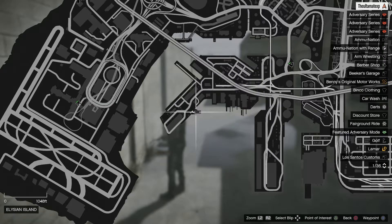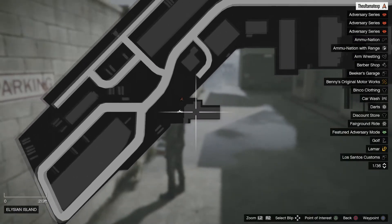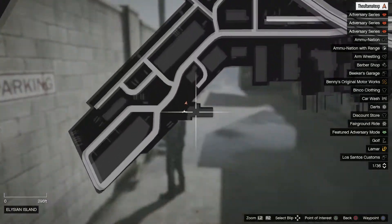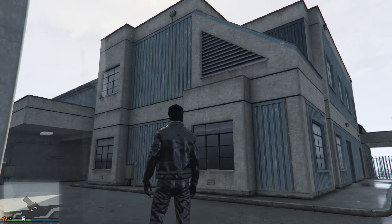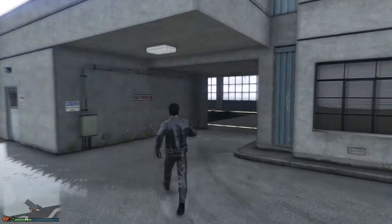This glitch is going to be taking place right here on the map. I'll go ahead and zoom back out and zoom back in so you can see exactly where it takes place. So when you arrive, it should look like this — this will be the building and there will be a little entrance right over here.